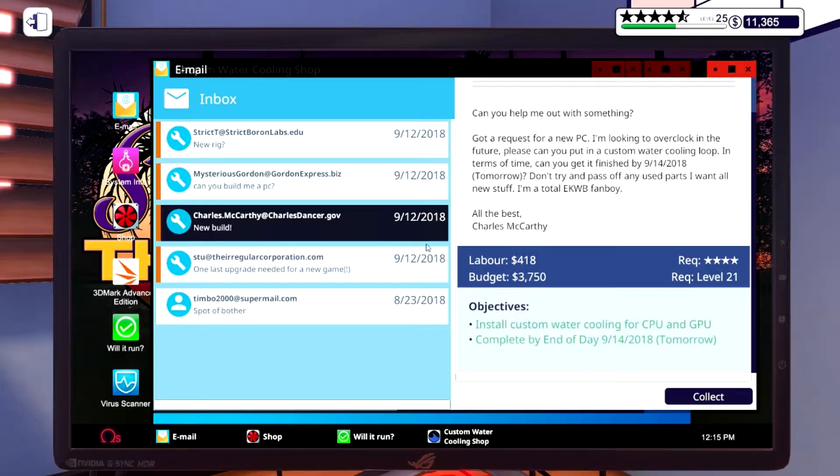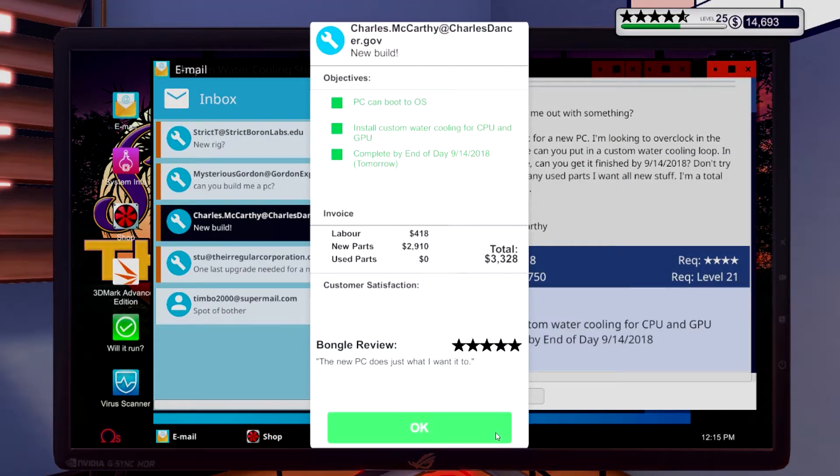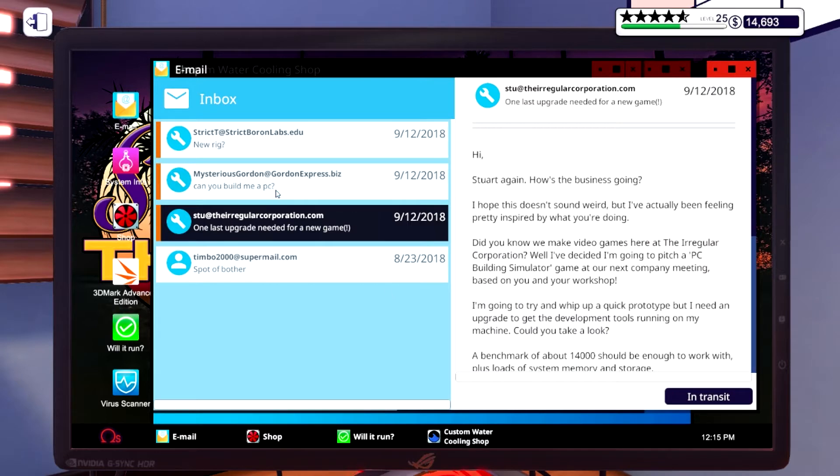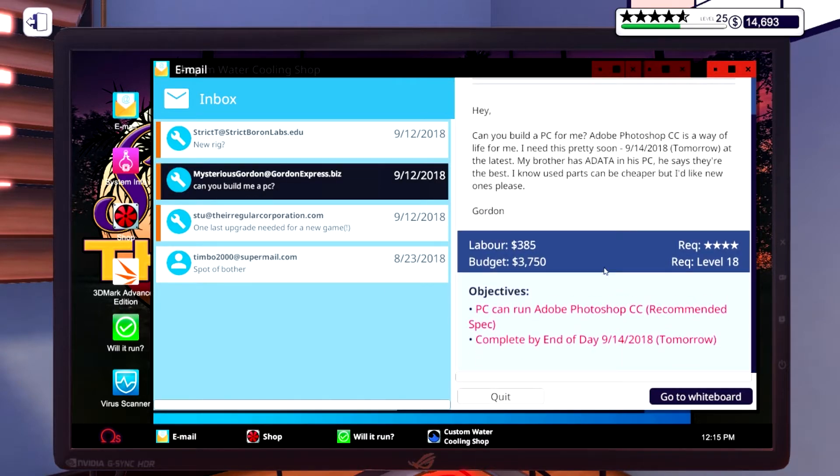The build is done, we collect on that job. The client says the new PC does exactly what they wanted — five stars. Discarding that job now and moving on to the next one.